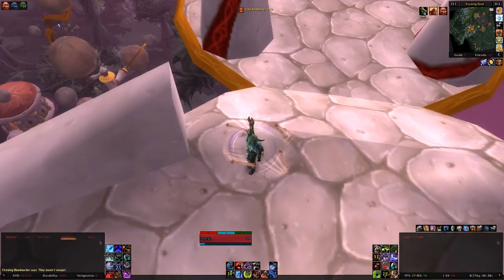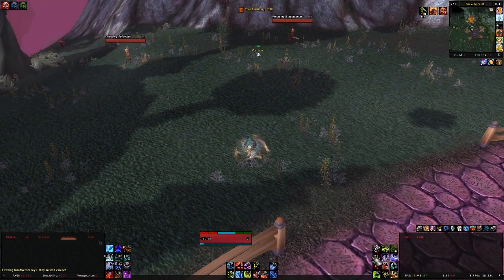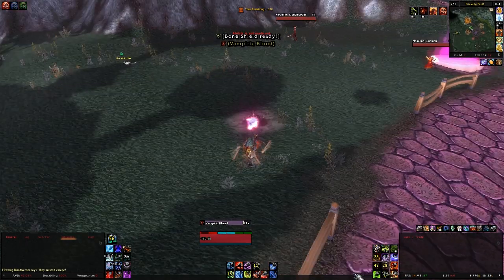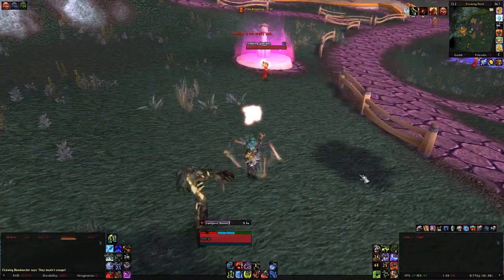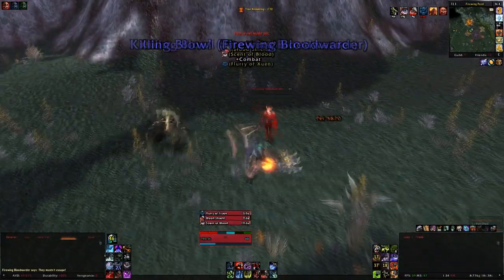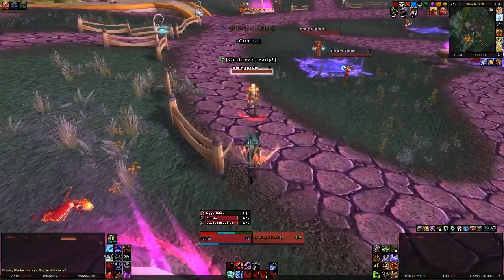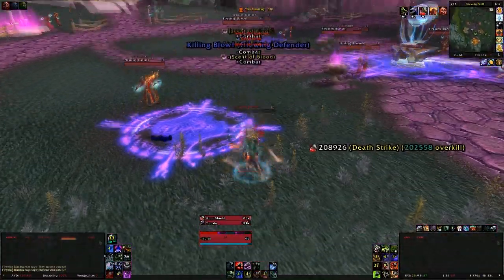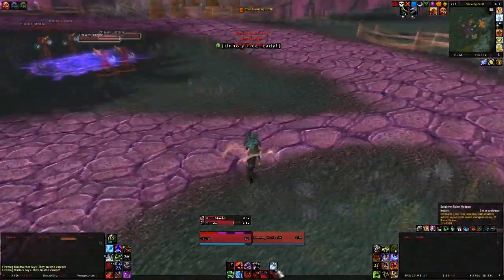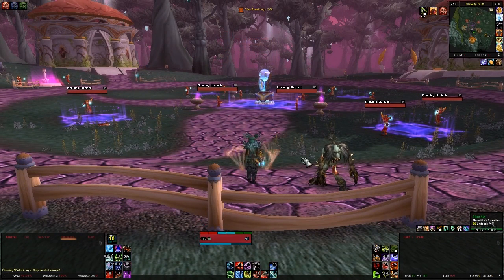You'll need an add-on that puts cooldown timers on your buttons. As you can see, it tracks how long until you can use each ability again. As a Death Knight there's an added feature — whenever I use runes, such as both my runes for Deathstrike, I can see a timer counting down. I'll be able to use Deathstrike again in two, one — that way I can always time and optimize my use of abilities.